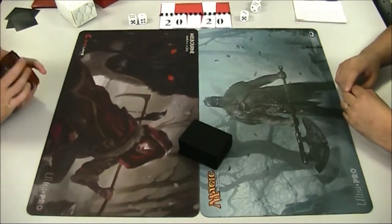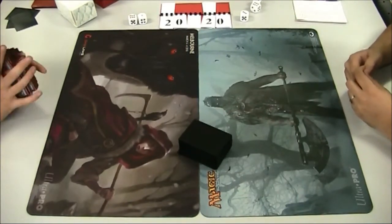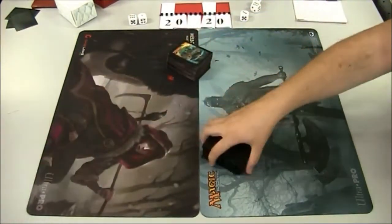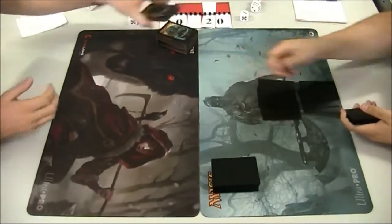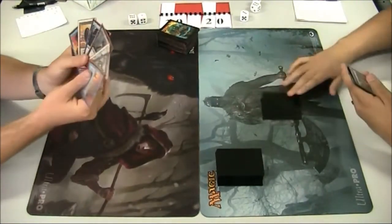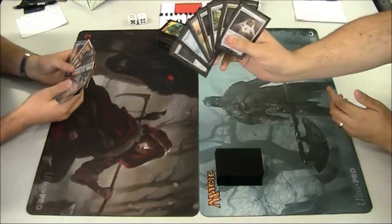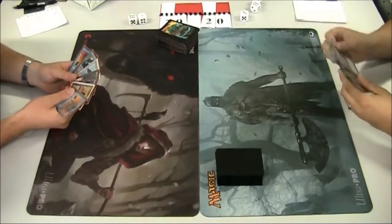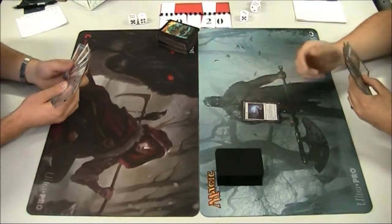It all depends on the die roll. If Jason is on the play and starts off with some kind of taxing effect, it's pretty strong. But if he's on the draw, you can set up quite nicely — play a land and a Mox then an Oath of Druids and hopefully counter the possible Containment Priest. It turns out Beckett is on the draw. His opponent has a Cavern of Souls making things uncounterable, and if your opponent plays Cavern of Souls into Containment Priest, it's pretty bad for you.